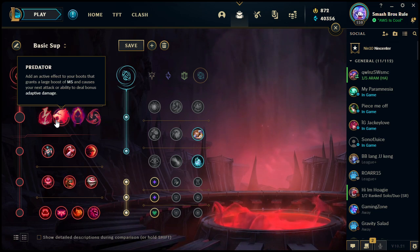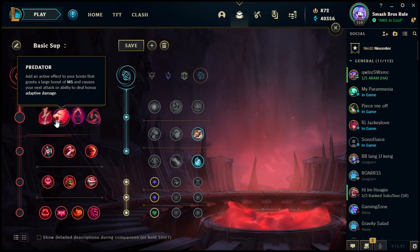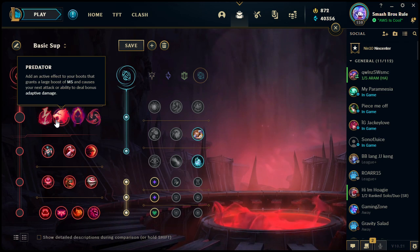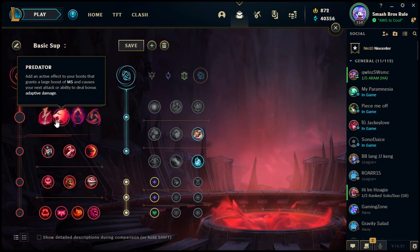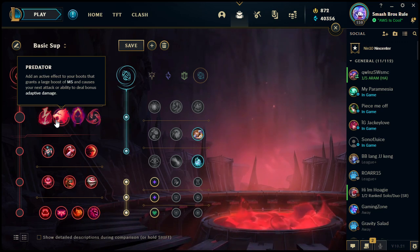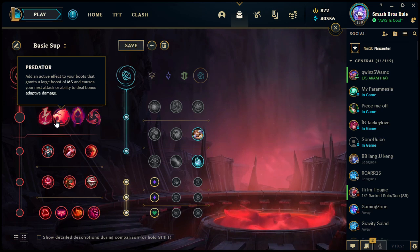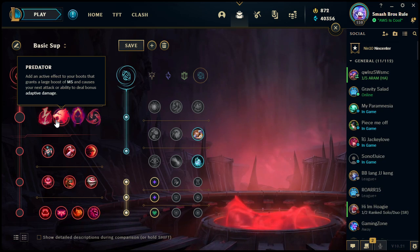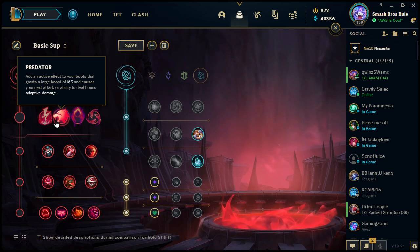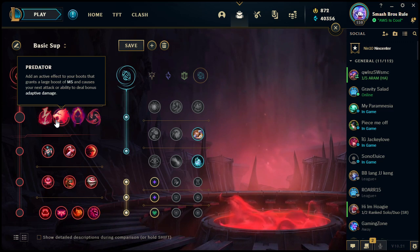Next is Predator: it has an active effect added to boots — when you activate it you get a large boost of movement speed, and your next attack or ability deals bonus adaptive damage. This is taken in the jungle to help secure ganks. One champion that comes to mind is Gragas — not particularly fast, but great at ganks. With Predator you can run toward targets much faster and sometimes skip using Flash entirely, getting the body slam off just from the movement speed boost plus bonus damage.